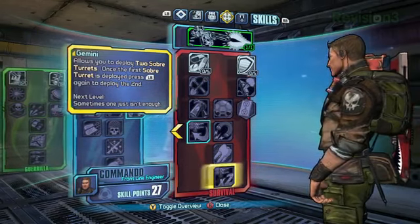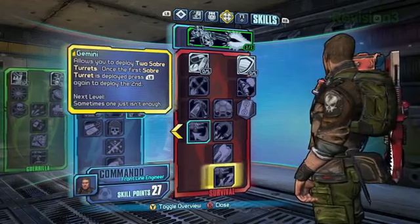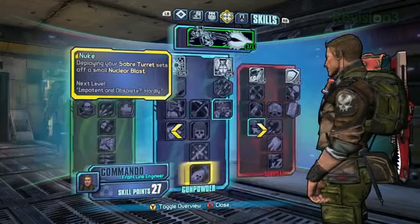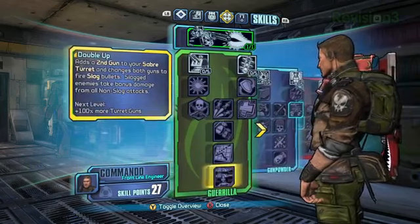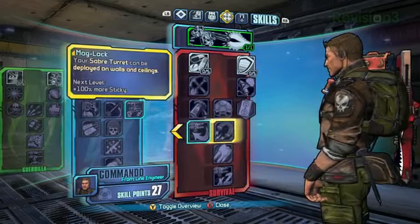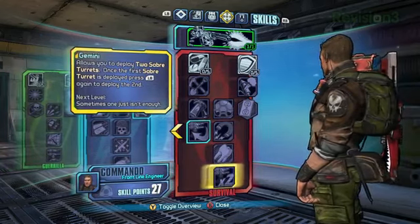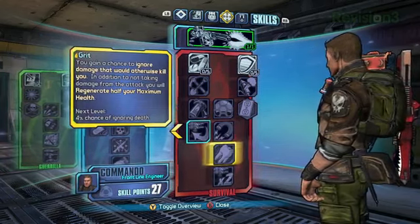So you could have two nuclear teleporting, double-gun, rocket pod turrets — well, you'd need about a hundred skill points, which you won't be able to get. That's all I want in my life, though. You will, by the end of the game, be able to get two turrets, both with longbow.